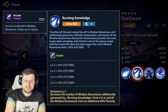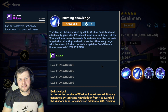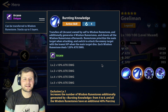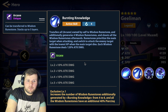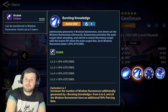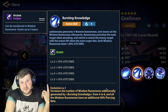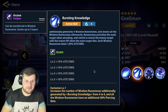Her first active skill, Bursting Knowledge, transfers all arcane owned by self to wisdom room stones, additionally generates four wisdom room stones, and shoots all of the wisdom room stones afterwards. It prioritizes the main target when attacking and switches to attack the enemy with the lowest health when the main target dies. Each wisdom room stone deals 120% attack damage, increasing up to 160%.